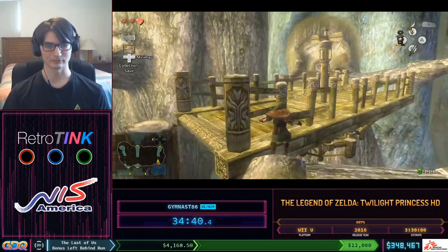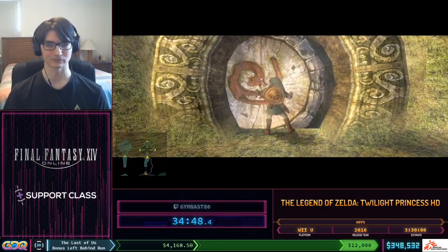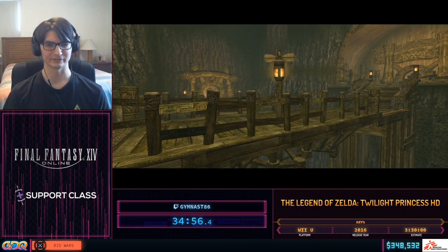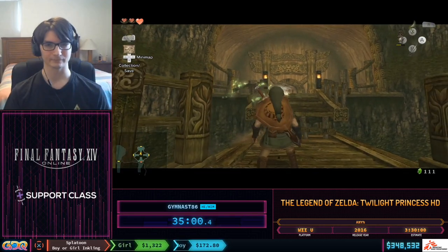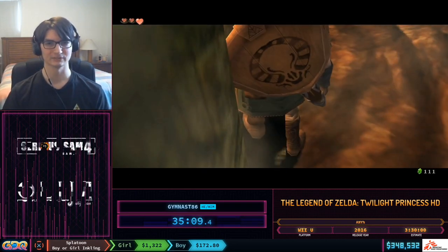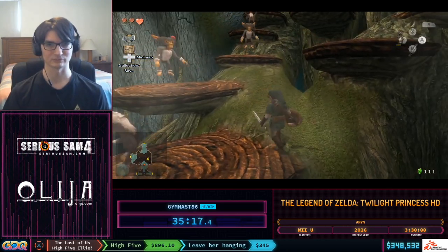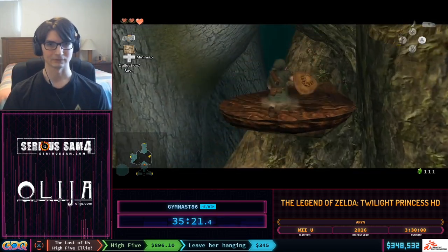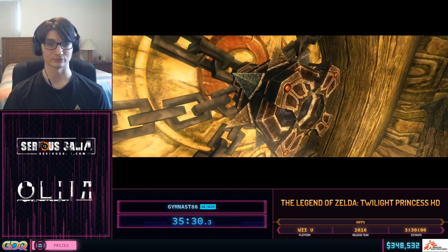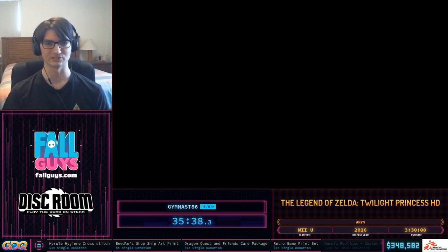We just got the boss key. Twilight Princess is not a great Zelda game for boss key skips — there's only one boss key we can skip in the entire game, which we'll see later in the Lakebed Temple. For all other dungeons we have to get the boss key, though they don't typically take too long. That right there was an instance of the Long Jump Attack — we throw out the Gale Boomerang, and if it's over a surface higher than Link's feet or over a void, Link does a very long jump attack toward it. We use it here to skip the entire monkey collecting sequence. The long jump attack is a very versatile technique that can be done anywhere you can meet those conditions.